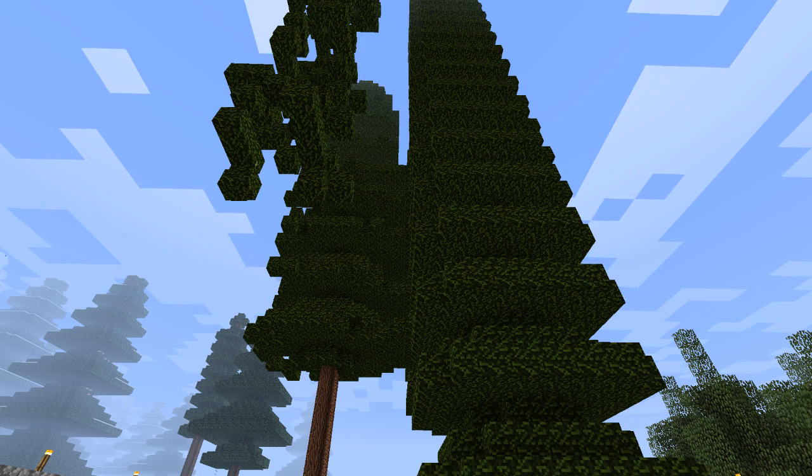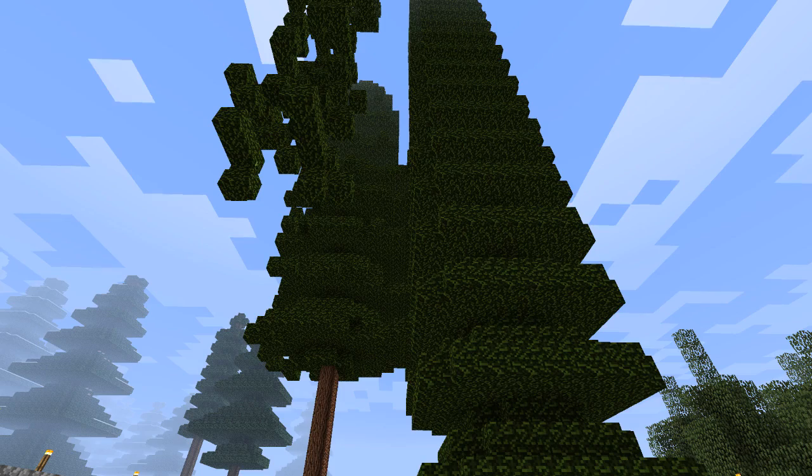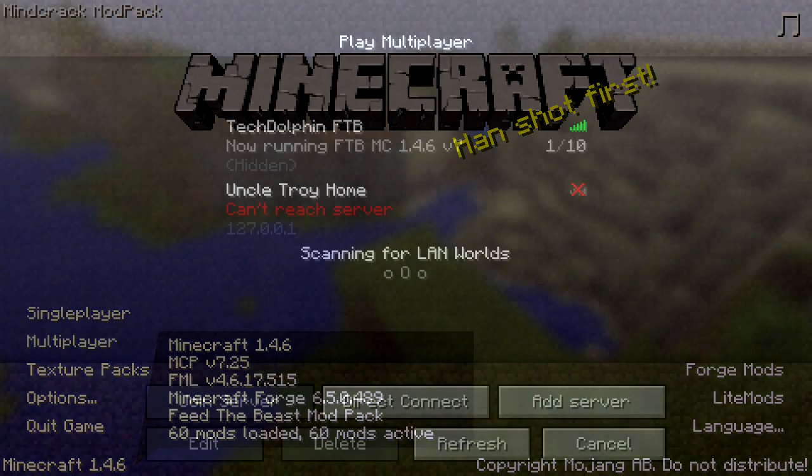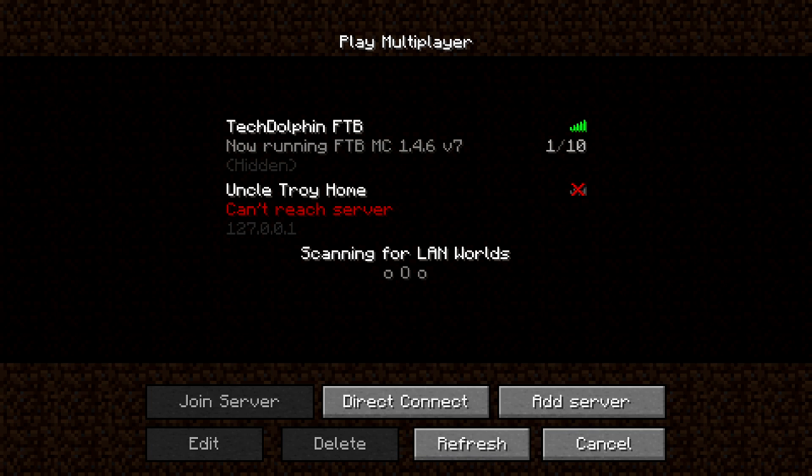Once you get the Feed the Beast and you've got the right mod pack installed, you enter into the startup screen, which should look something like this. Once you get in there, something that did not occur to me for a long time: I said, 'Feed the Beast multiplayer is broken because there are no servers showing.' I forgot that you have to manually enter the server address — set up a new server you want to connect to — inside the Feed the Beast version, not inside the vanilla version.